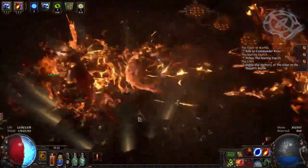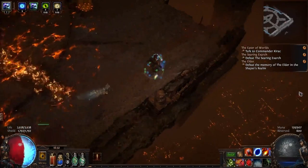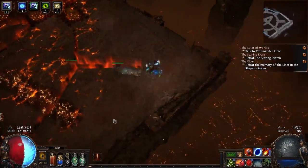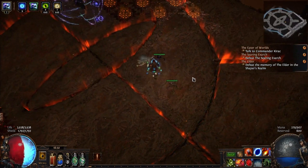Incineration. The next is Incineration. You want to get away from this as soon as you hear that. I cut it really close here, but it is a wide range explosion. It will reach about 80% of the arena, so you want to make sure you're on the outside 20%, or you will be hit by it and you will probably be one-shot.